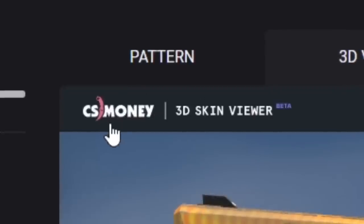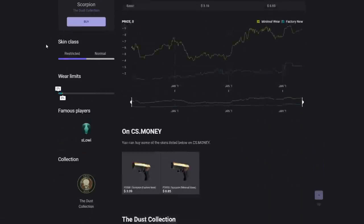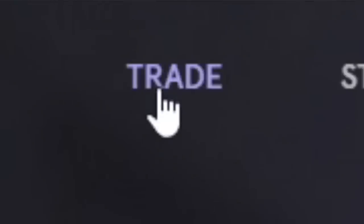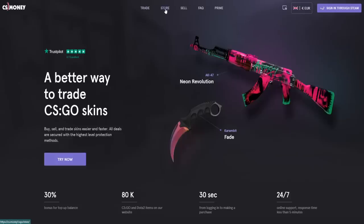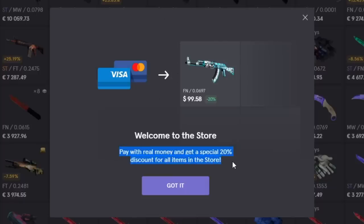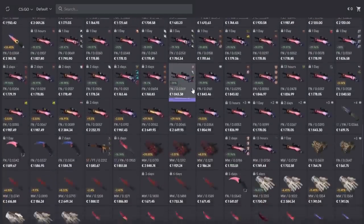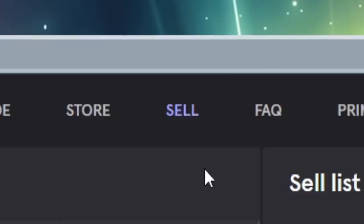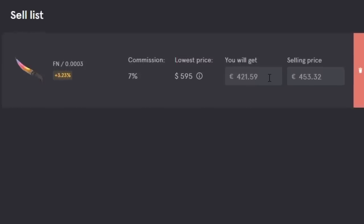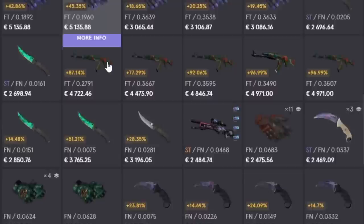You've probably seen that I've been using the CS Money 3D skin viewer from their wiki, which contains a lot of good, useful information about all the skins in CS. Everyone knows CS Money for their trades, but you can also buy and sell skins. If trading is not your cup of tea, or you're just looking to buy some skins, you can enter the store mode, where prices are 20% lower than if you were to trade. In sell mode, you can sell your own skins and set the prices yourself — they'll be listed and people can either trade for them or buy them. Links are in the description, and now let's continue with the list.